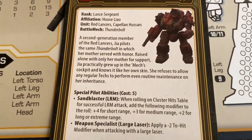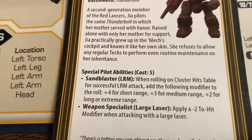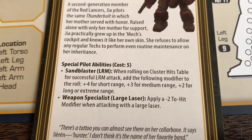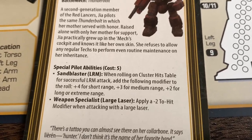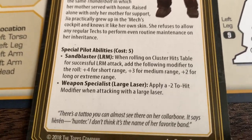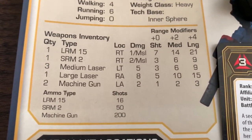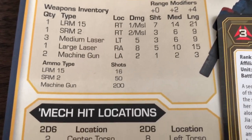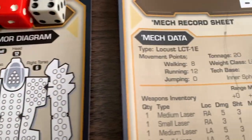Piloting skill won't be used in this game as it's not in the quick start rules. When using pilots, it's recommended to use only one pilot per side at roughly equal cost. Jaya costs five points for her special abilities. She has Sandblast: when rolling on the cluster hit tables for a successful LRM attack, add plus four for short range, plus three for medium, plus two for long or extreme range. She's also a Weapon Specialist with the large laser — apply minus two to hit when attacking with it. The Thunderbolt is armed with one LRM 15, one SRM 2, three medium lasers, one large laser, and two machine guns. Tonnage is 65 plus 20, totaling 85.